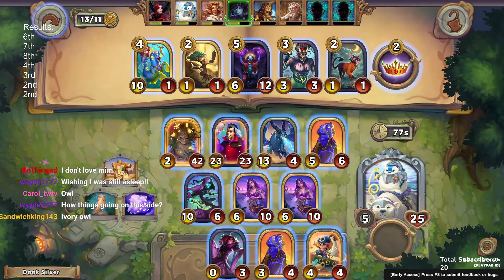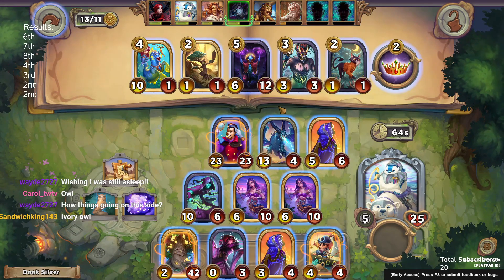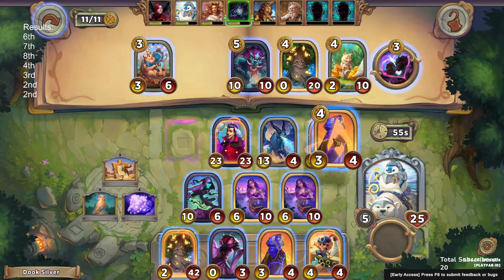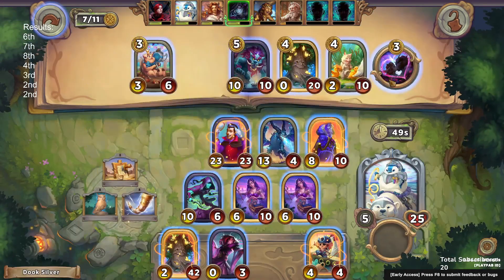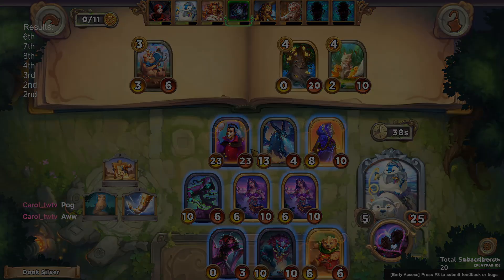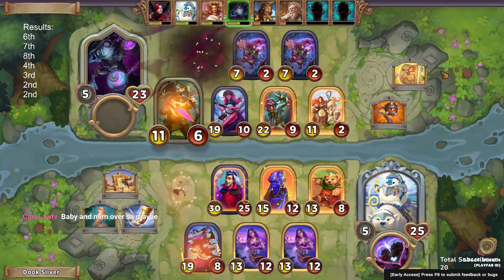I kind of thought that putting my Sultac in one was going to act as a blocker again and we'd just be able to double support our other things. But I completely forgot about the ivory owl I just picked up and it put some power on Soultech, which kind of messed up our attack order a little bit. It did make our combat a little less efficient.